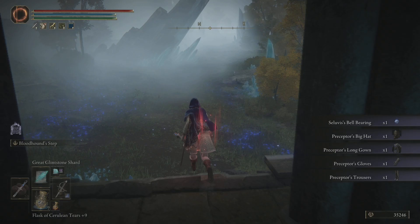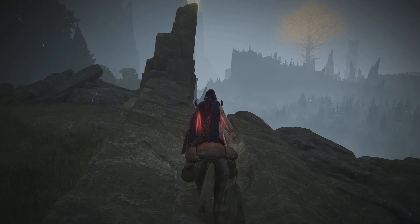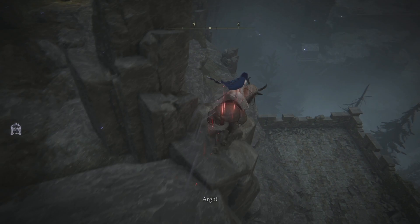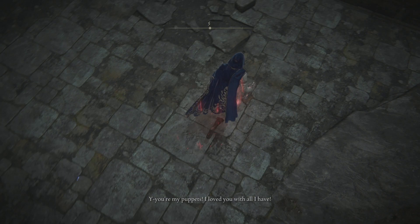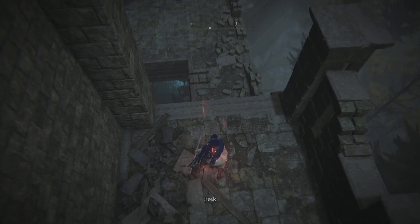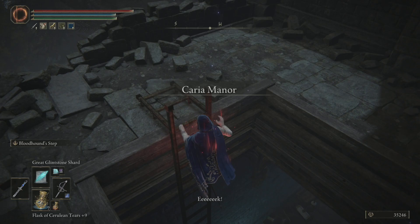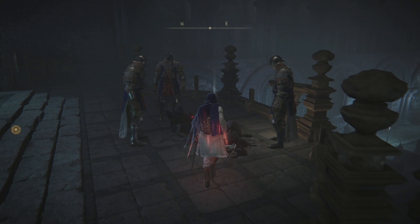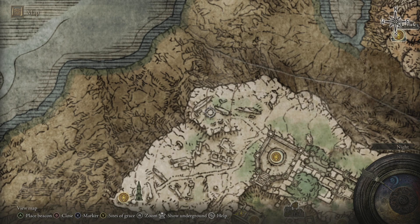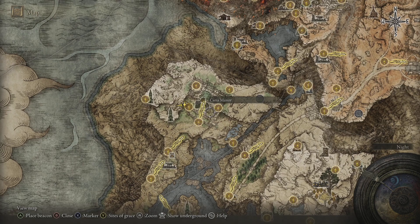We'll come over here and grab the Bell Bearing, as well as his armor set. His armor set looks pretty cool actually — maybe that'll be my mage set as we progress forward. So with all that done, we can make our way to the Carian Study Hall. If you're interested in getting the witch's outfit, it's going to be in this tower just here — we'll use that at the end of the episode to set up for the next one.